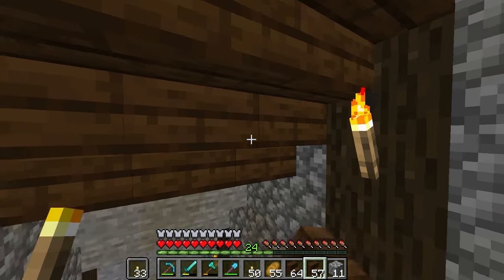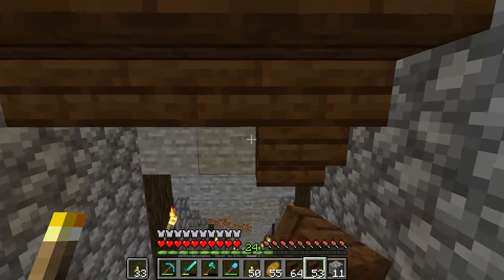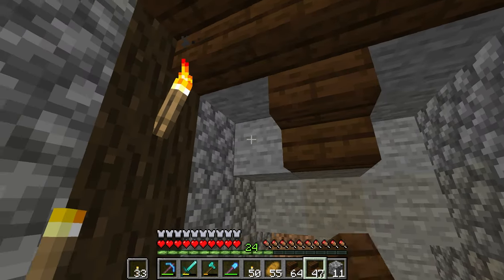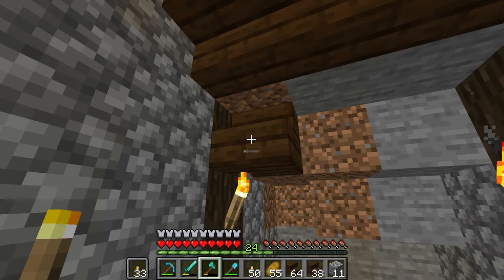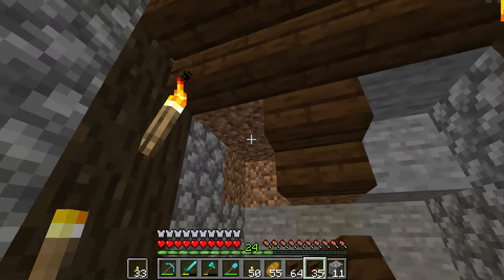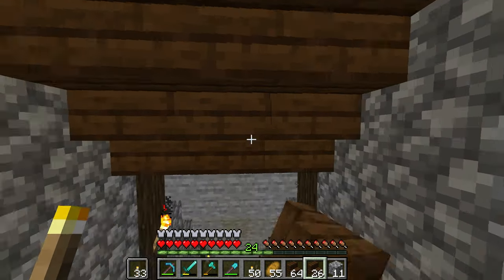After this we'll run over to the mine shaft and go collect some — rails. Actually wait, I didn't collect any rails, I thought I did, that was another world. I guess I'll get some powered rails too because if I want to go both ways I can.